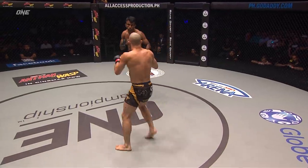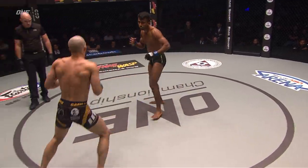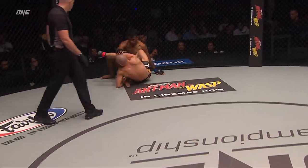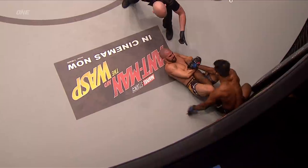Tonin high on the balls of his feet, probing with that lead hand. Southpaw stance for the American. Throws the outside leg kick — kills the right hand for Raju. The leg's there again. He's gotta be careful again with the inside heel hook.